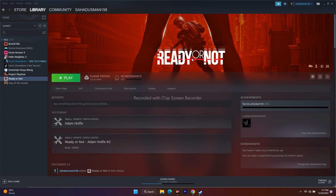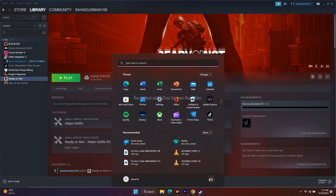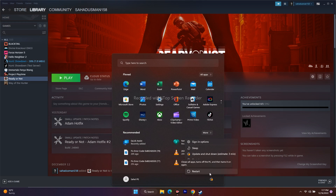The first step is to restart your PC. Go to the Start icon, click the power icon, and select Restart. After successfully restarting, check whether you are able to fix the issue or not.